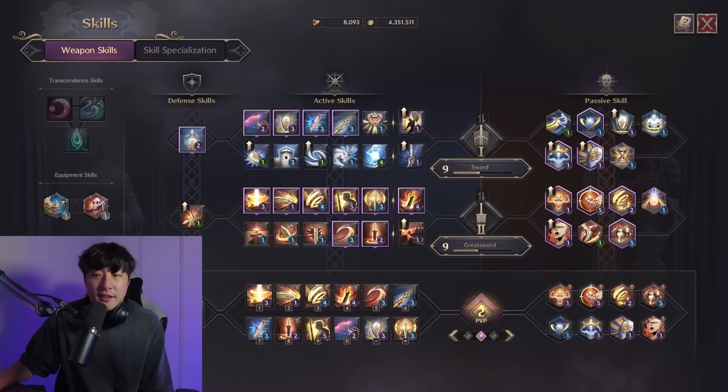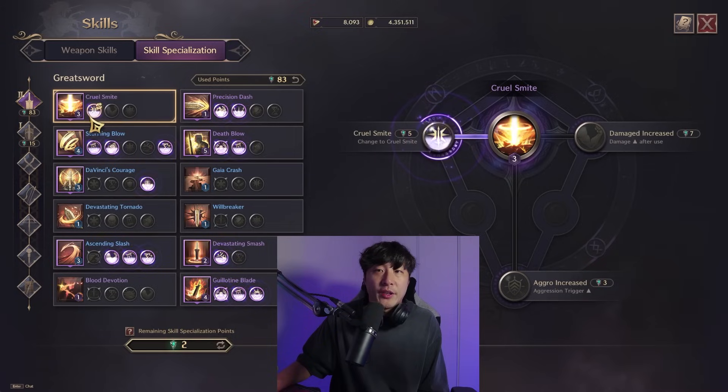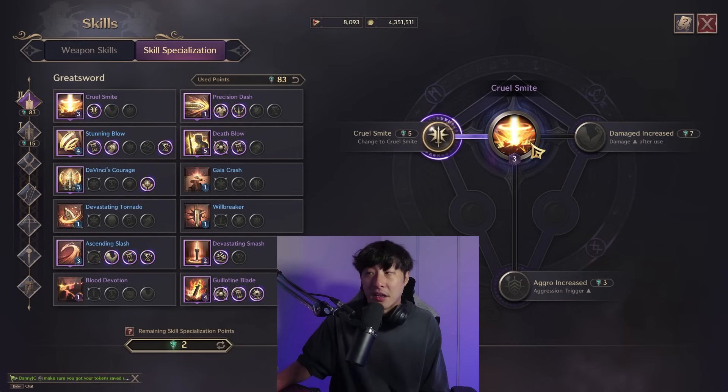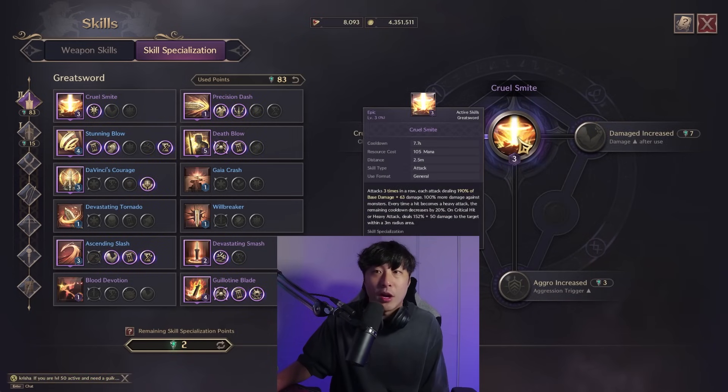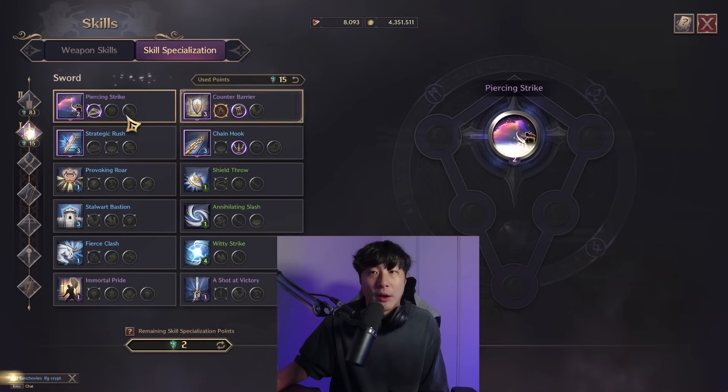This is my skill loadout, which can also be found on my quest log. There are a lot of different builds and variations, but this is my bread and butter. I'll go over the abilities, how to use them, and the combos. Most of my points are in the Greatsword because that's where the damage is. Starting with Cruel Smite — this makes my Valiant Brawl an AoE and changes the name to Cruel Smite. It goes very well with Piercing Strike, another low cooldown attack ability that does pretty good damage. Both are AoE and low cooldown — these are my brawling abilities.